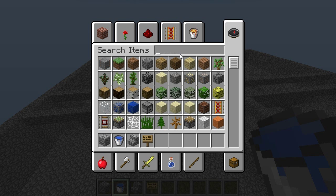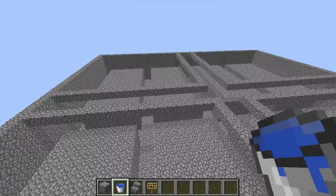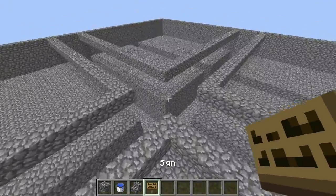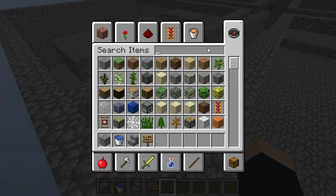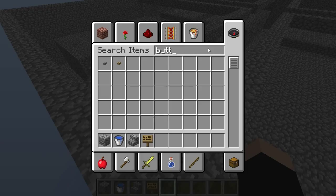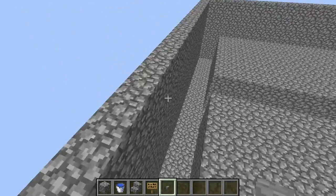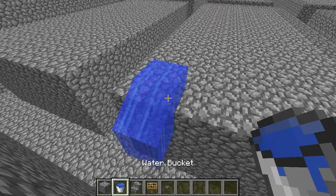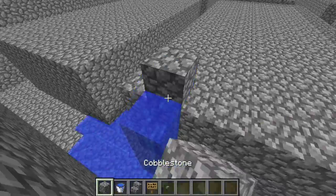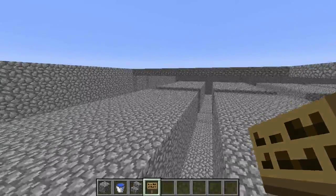You're going to need lots of water — buckets upon buckets. Any type of stair will work. And you're going to need signs. Buttons won't work — you need signs. You cannot use buttons because of these three-wide spaces. Nope, can't use a button — only use a sign for this.